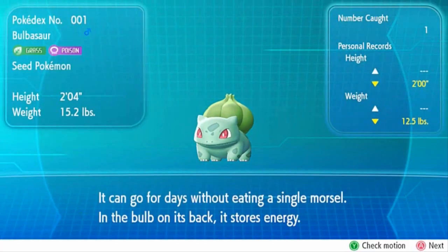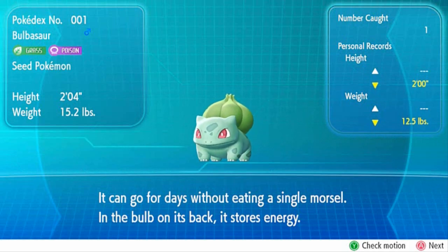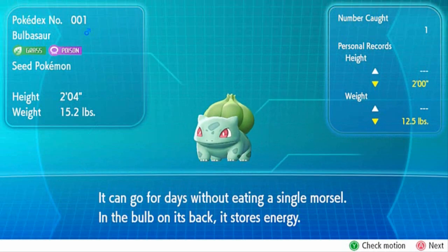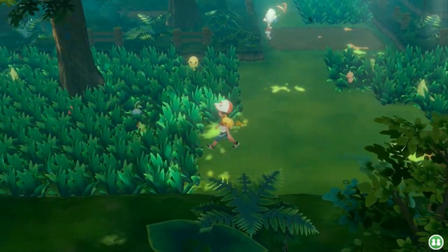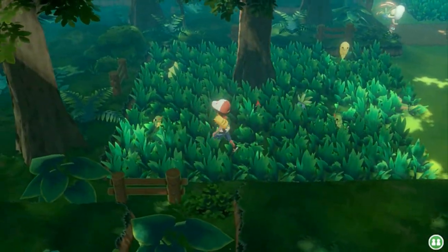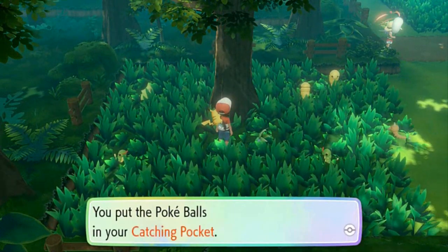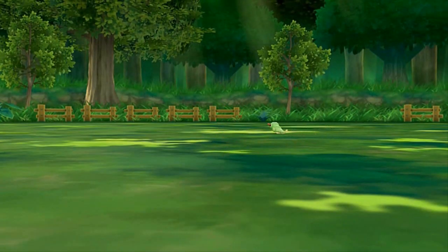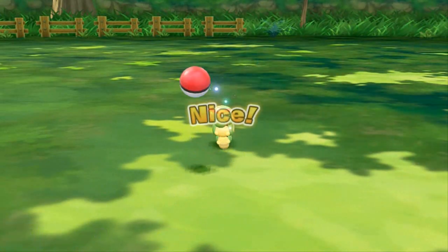Bulbasaur is added to the Pokedex. Here we have Bulbasaur, the grass and poison type Seed Pokemon — 2 feet 4 inches, 15 pounds. It can go for days without eating a single morsel, and the bulb on its back stores energy. It will be added to our party, but I'm not going to be using this Bulbasaur on my team because you'll get another Bulbasaur later on. It's just that capturing lots of Pokemon and boosting our Pokemon's levels is the goal. We got ourselves 5 Pokeballs.